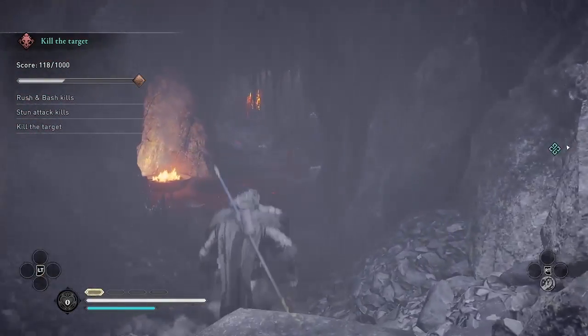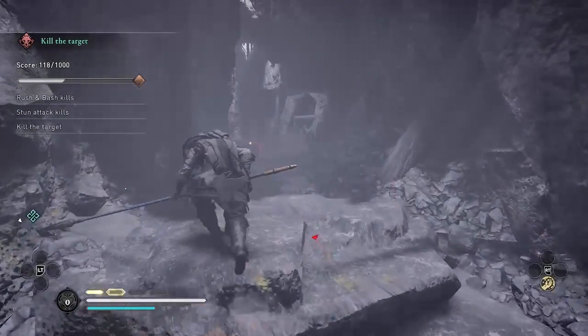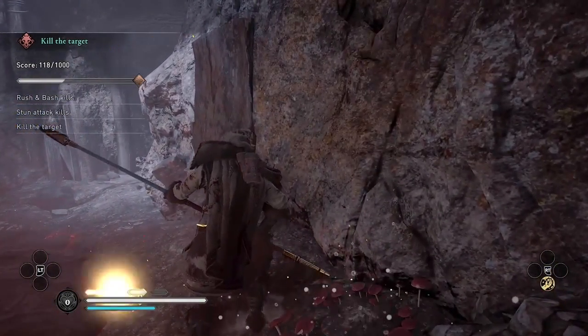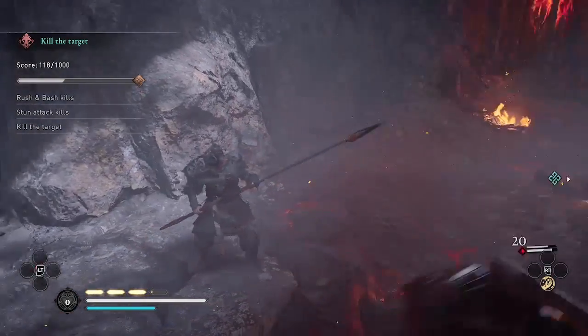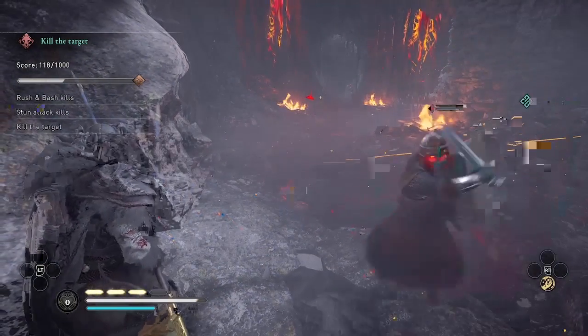I'm going to draw the attention of these guards and then run back to the start of the mine and grab the mushrooms. The reason I'm doing this is to try to take on the enemies one-on-one by making them follow me backwards, instead of getting surrounded by multiple enemies.